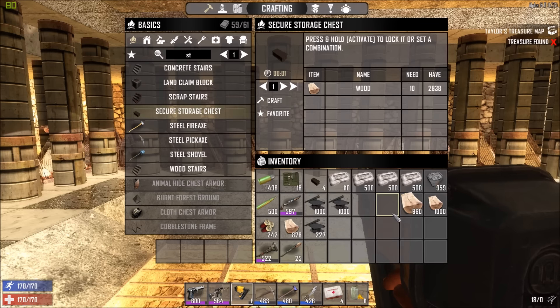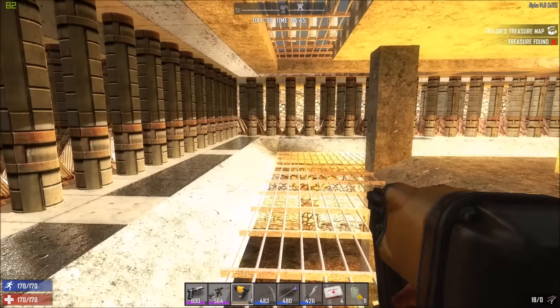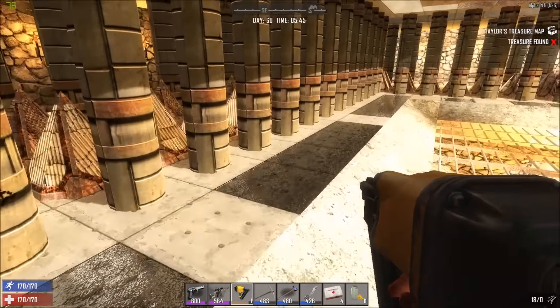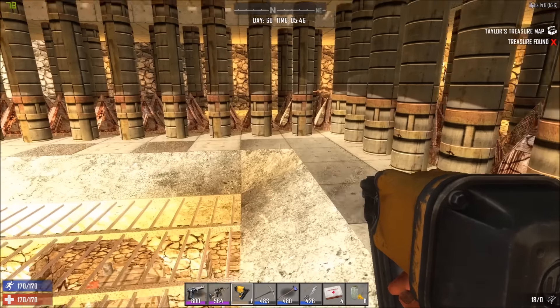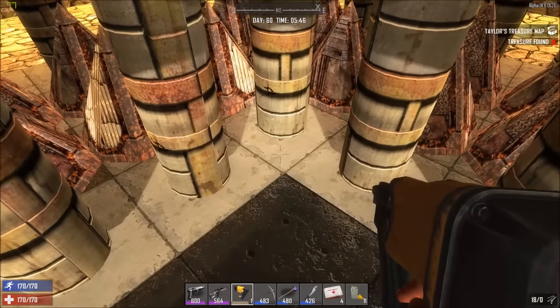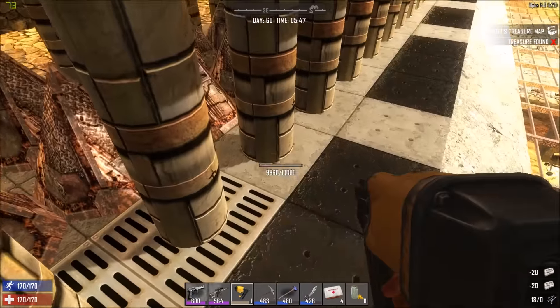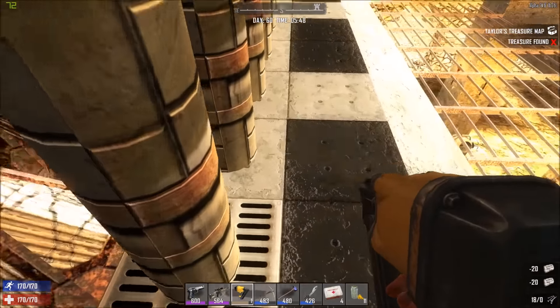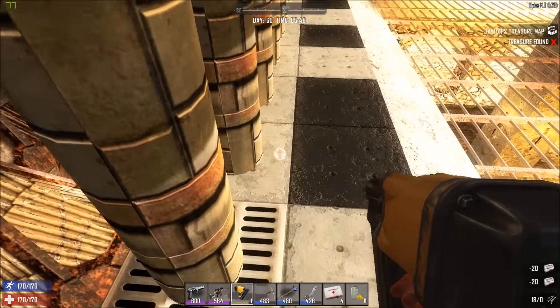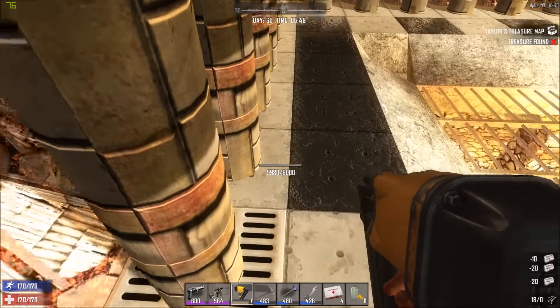I have 900 concrete on me left - that's good. I can work with that. And I still have lots of steel. Let's quickly do these up. Now I know for sure that they won't be destroying this portion of the wall if they're stuck in there and they're beating around.